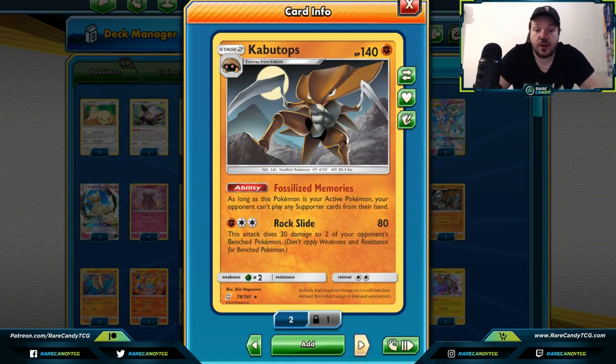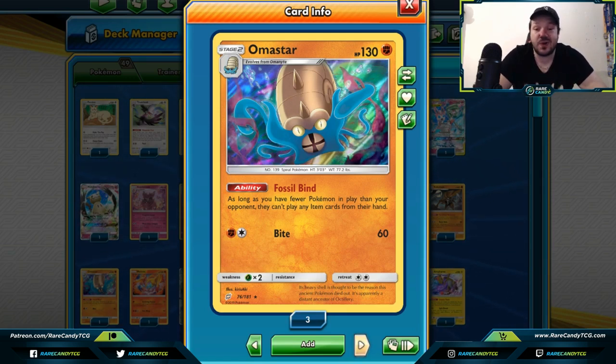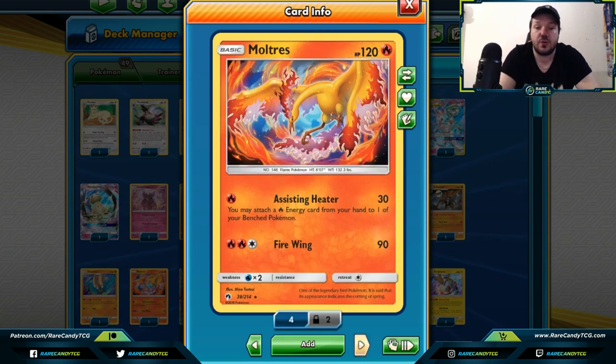Kabutops — as long as this Pokemon is your active, your opponent can't play any supporter cards from their hand. Stopping your opponent from playing supporters is a great strategy — with decks running upwards of 15 supporter cards in our format, you could shut down about 25% of their deck. With some new cards from Unified Minds you can get Kabutops out even quicker, so fossilized memories might see play. Omastar — as long as you have fewer bench Pokemon than your opponent, they can't play any item cards. Decks run about 20 item cards, so you could stop about 30% of their deck.